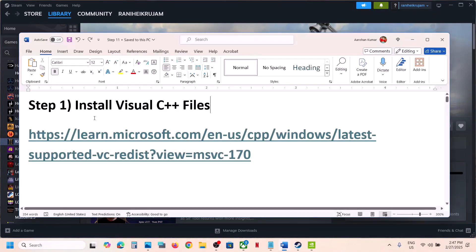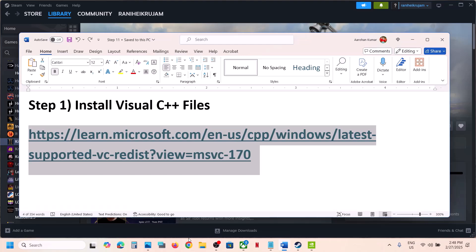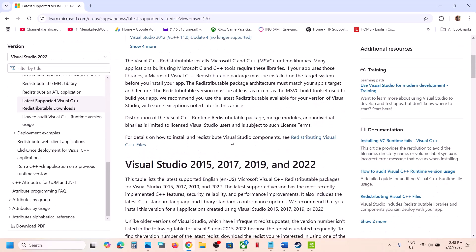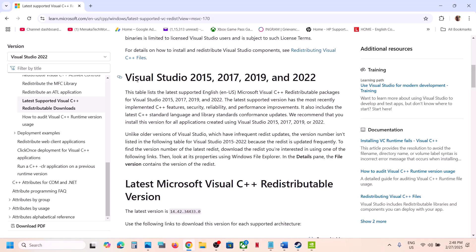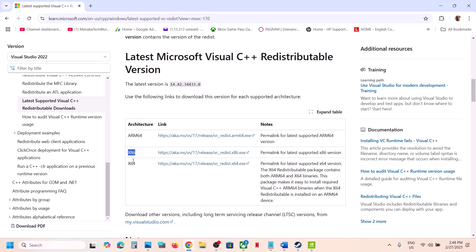The first step is to install the Visual C++ file. Copy the link provided in the video description and open it in a browser — it will take you to the Microsoft website. On this website, scroll down and you can see Visual Studio 2015, 17, 19, and 22. Download both x86 and x64.